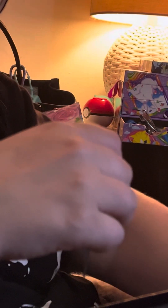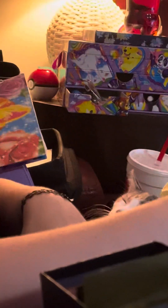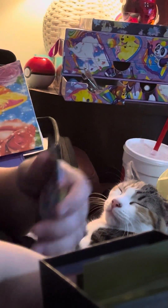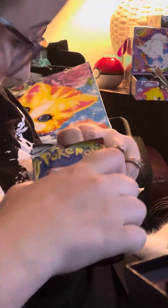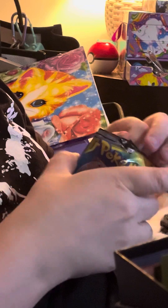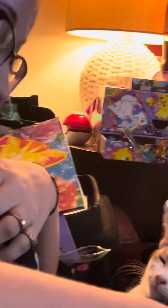I'm going to end off this tins-in-the-dollar-store video — it's the last one. We got one last pack of the Cosmic Eclipse. Don't you think, Junior, there's something good in here? I think so too, Junior. It is a black code card, though, Junior.